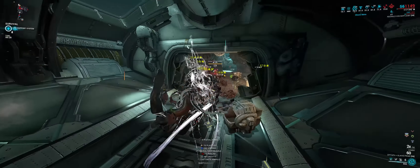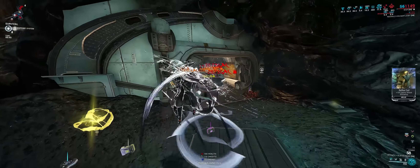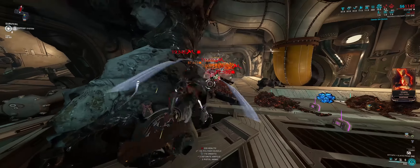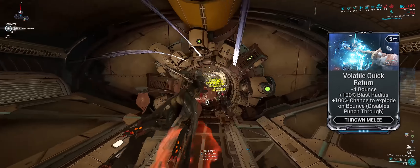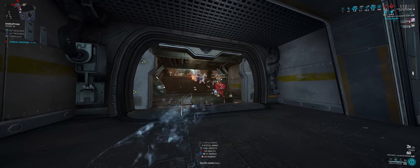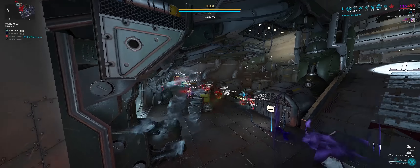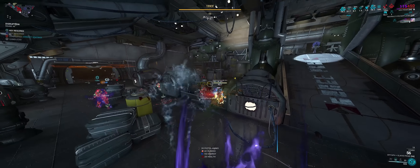Next: the Glaive Prime. It's an explosive thrown melee that you can detonate when thrown to deal AoE explosions and bleed enemies. Thanks to mods like Volatile Quick Return, you can increase the blast radius and its chances to explode. This weapon can easily scale into level 9,000s and still shred enemies — completely rivenless.